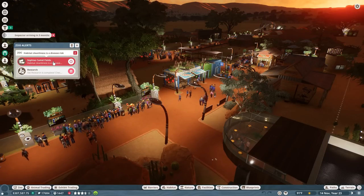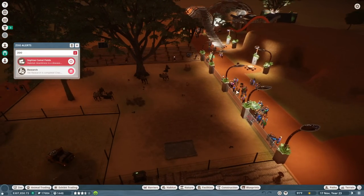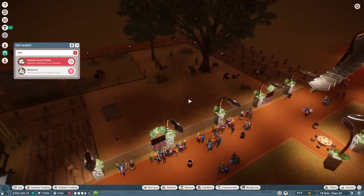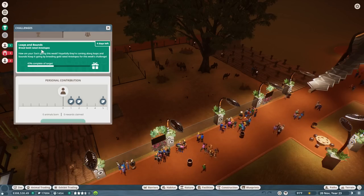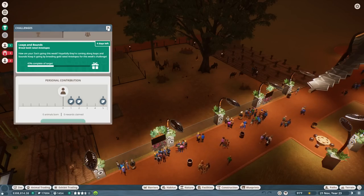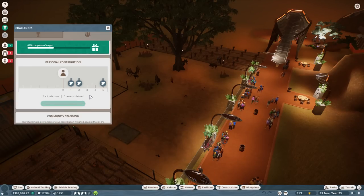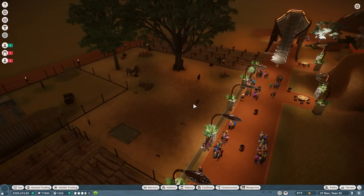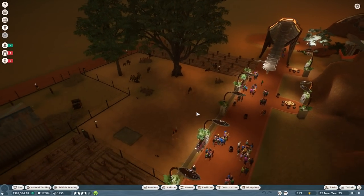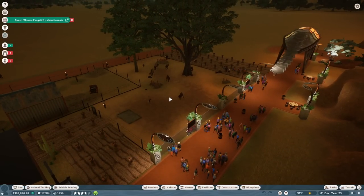Before we go on a tour, let's see if there are any pressing concerns. Sofia's camel fields are still here from the camel challenge. The current challenge happening is breeding gold-rated antelopes, so we might get some antelopes added in to make a little progress and contribute to the worldwide efforts. Those challenges always tend to mess things up and then you get challenge animals you're never sure where to put, but I think we should at least make a bit of an effort whenever they pop up.